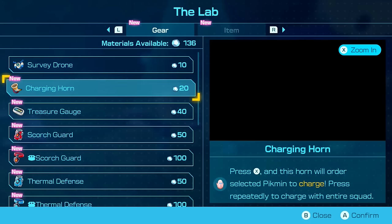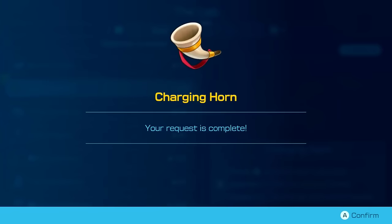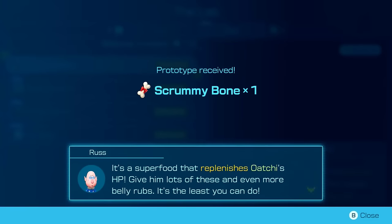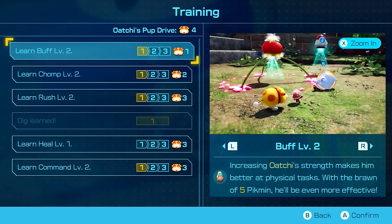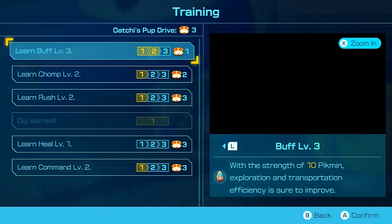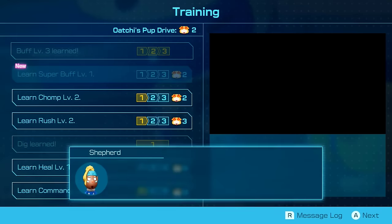Now that Oatchi is big and Russ is rescued, we can get some upgrades. The charging horn is straight up broken, so we'll grab that. We still need to build the three bridges before getting more raw materials. The only important Oatchi upgrade while we're limited to four points thanks to four rescues is two points to upgrade Buff to level three, so Oatchi can help carry the blue onion and we don't have to spend any additional days in Sunspeckled Terrace.